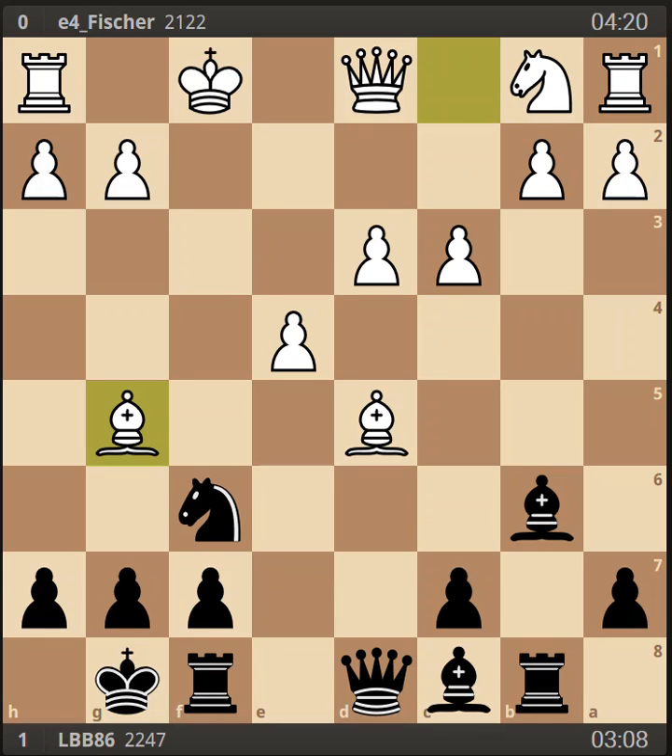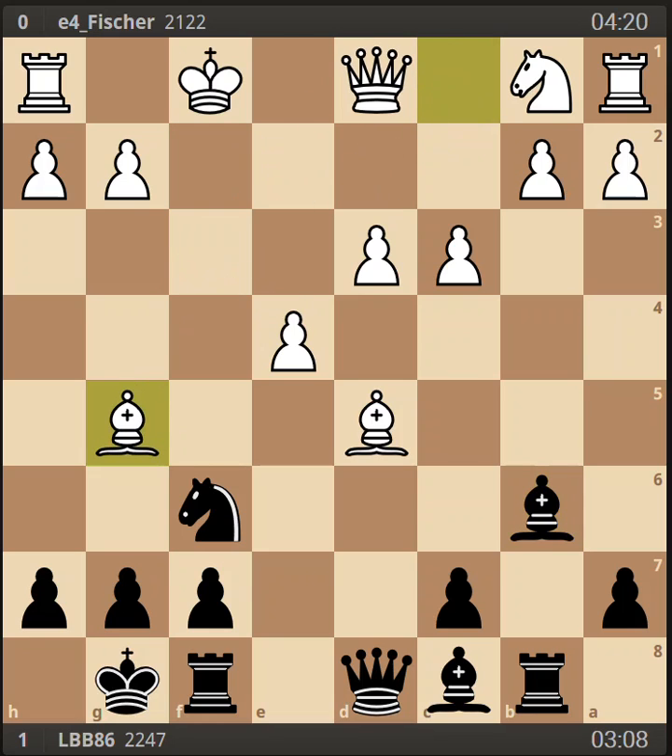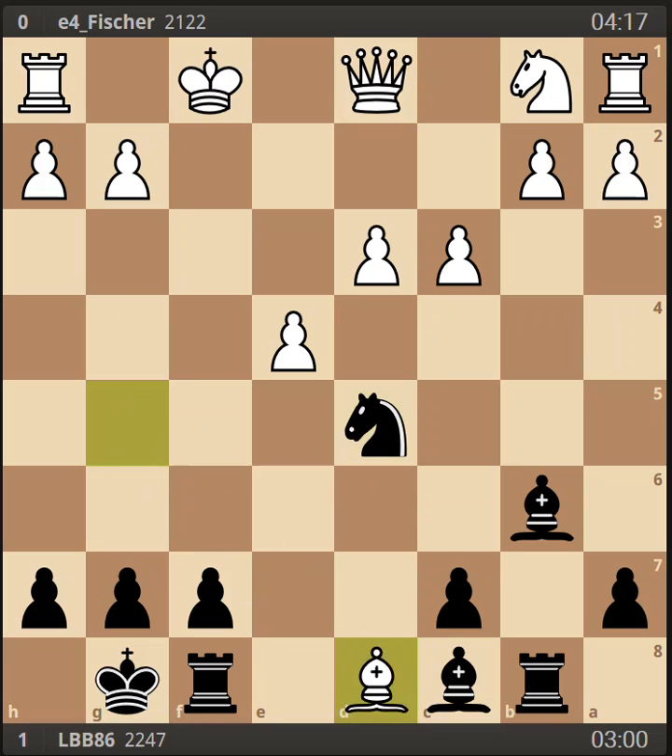Now bishop to g5 makes my life easy. The engine says this position is about 3.1 in black's favor, and suggests white should play queen to f3. But this move is about equivalent in score and makes my plan very clear — I have a very easy tactic. I played knight takes d5, he took my queen, and then I forked his king and queen.